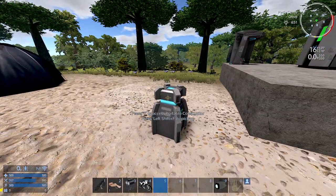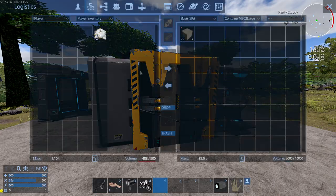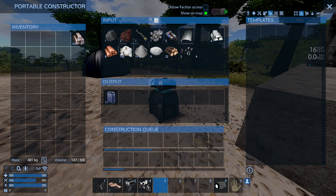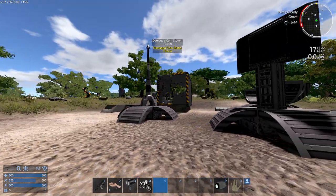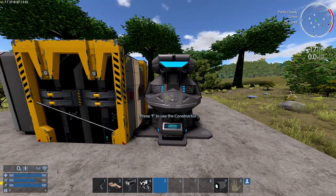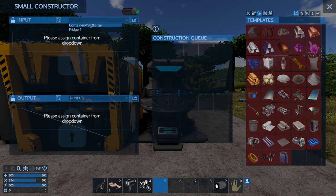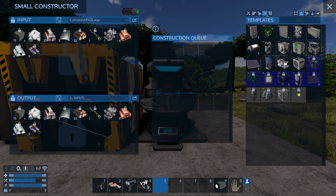There's another thing I'd like to craft that can't be done in the portable constructor. I'm going to transfer a bunch of stuff — all the iron, silicon, copper, logs, and small components — into my normal box. The food processor has to be crafted in the small constructor, so I'll access it, set the input box to the box with all the materials and the output to the same one. Then I'll go to placeable on bases, devices, and craft the food processor.